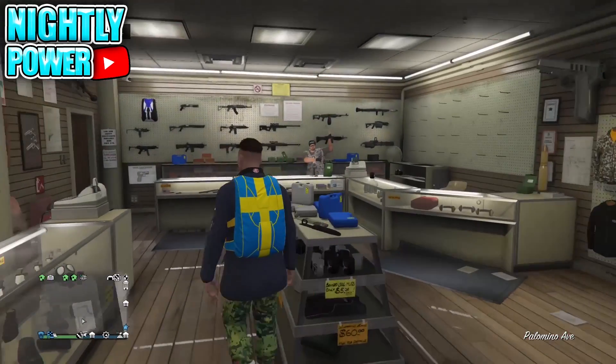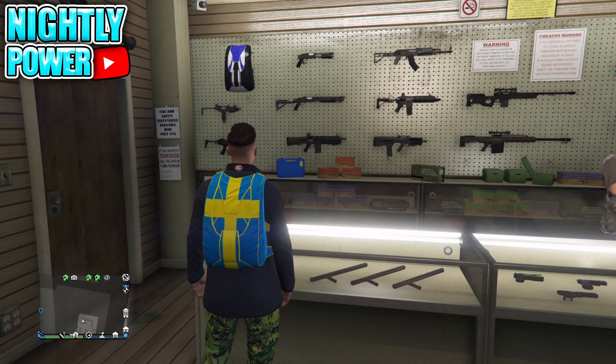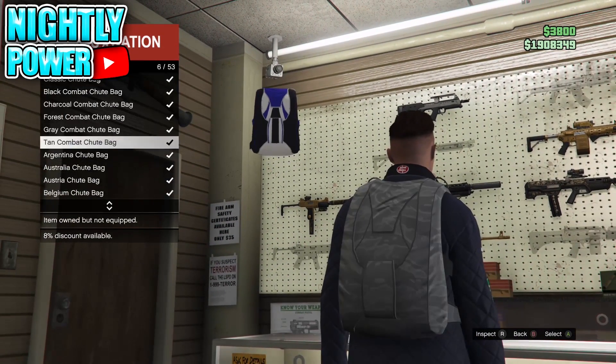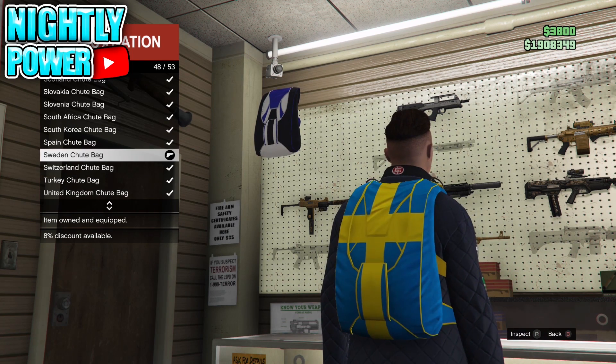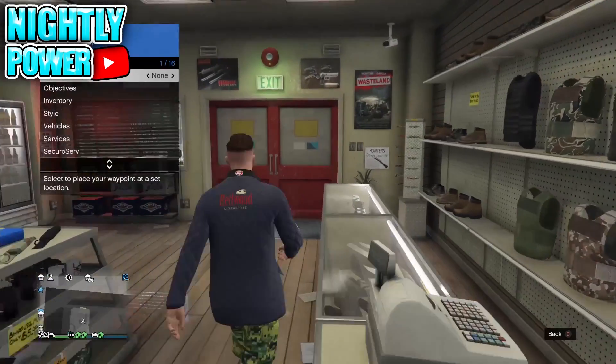To get the new duffel bags, you are going to need to have the Cayo Perico duffel bags. If you don't already have these duffel bags, I'll have a link to a previous video in the description showing you how to get them. I'll have a component list of all the duffel bags you can get with this glitch down in the description. First, select the parachute that corresponds with the duffel bag you want.